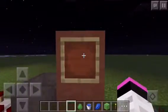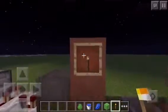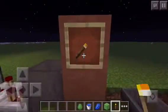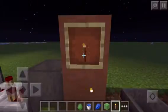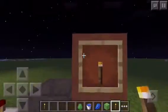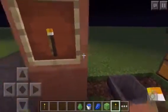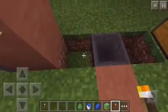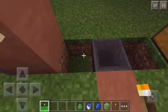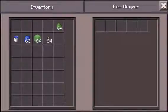Next we have item frames — you can just put a torch in there, rotate it, and get it out. That is awesome, guys. Maybe you can duplicate this in creative, but anyway. Now you also have the ability to throw items in creative.